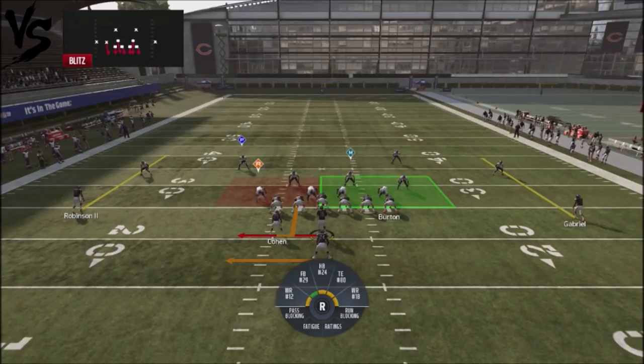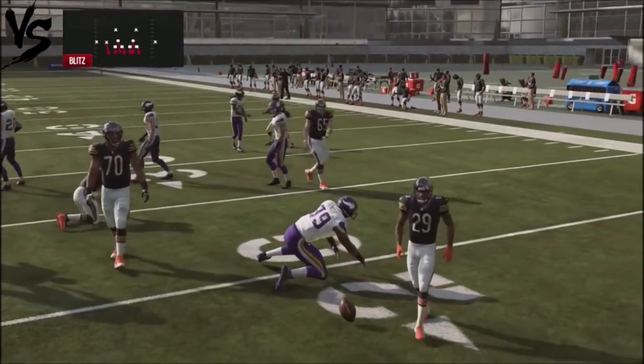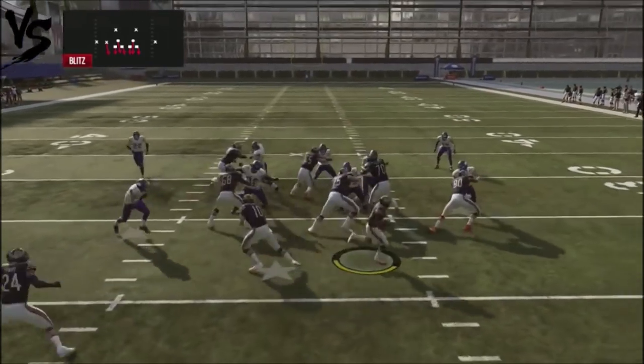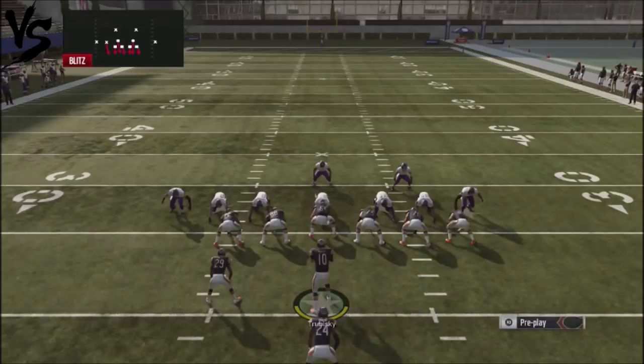What makes this formation unique is the triple option and its really good blocking. To run it, hold the X button on PlayStation 4 and you'll get great animation off the edge with really good seal blocking. That gives you an opportunity for huge plays — if you get one spin move animation, you can pick up 50 or 60 yards.